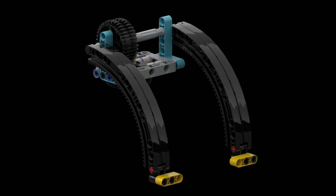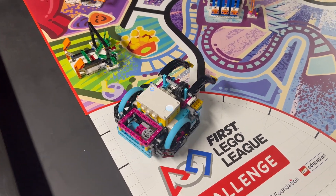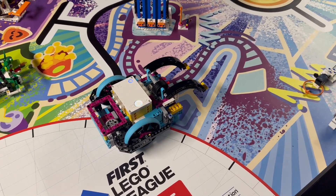We also added two L beams to the quick adapter frame of the robot to have a stop underneath the dozer blade arms. For our solution we launch our robot from the left launch area and drive around the light show tower to approach the mission from the back.